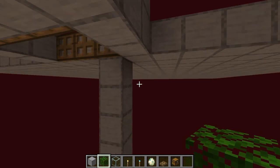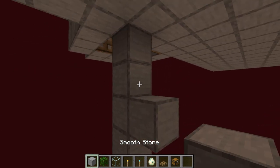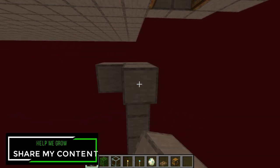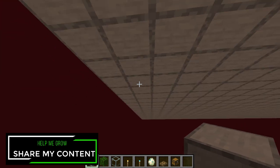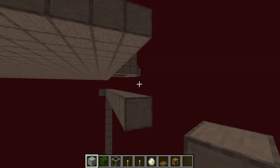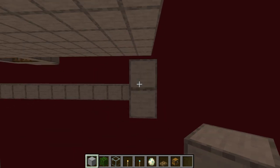So now what we're going to want to do is come down two again, and then you can start the whole process again by putting in another floor right here. I'm going to go ahead and put in an entire another level of this farm right below it, and then I will be right back.